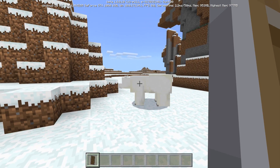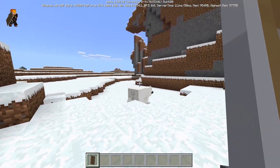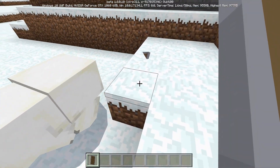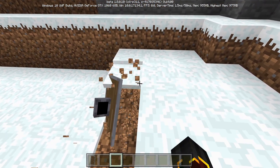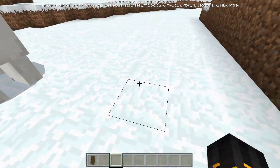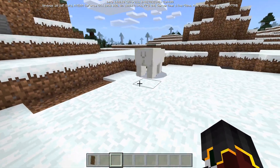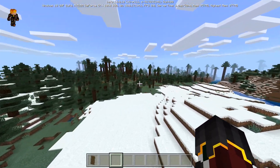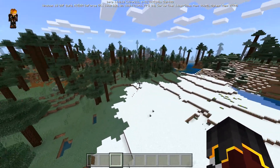As you can see, we're throwing the shield at this polar bear. The shield is right there — and actually, we can pick it up. So this is really cool.